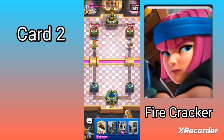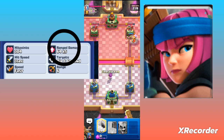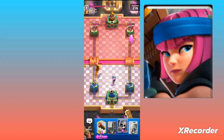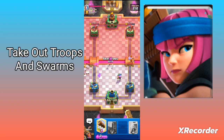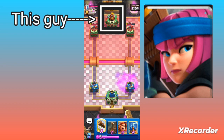Firecracker. With her long range, high damage output, and splash damage, she provides strong support for your Hog Rider. Use her to take out your opponent's defensive troops and push through to their towers, and even deal damage to towers from far away as she shoots other cards. Just be sure not to activate your opponent's king towers.